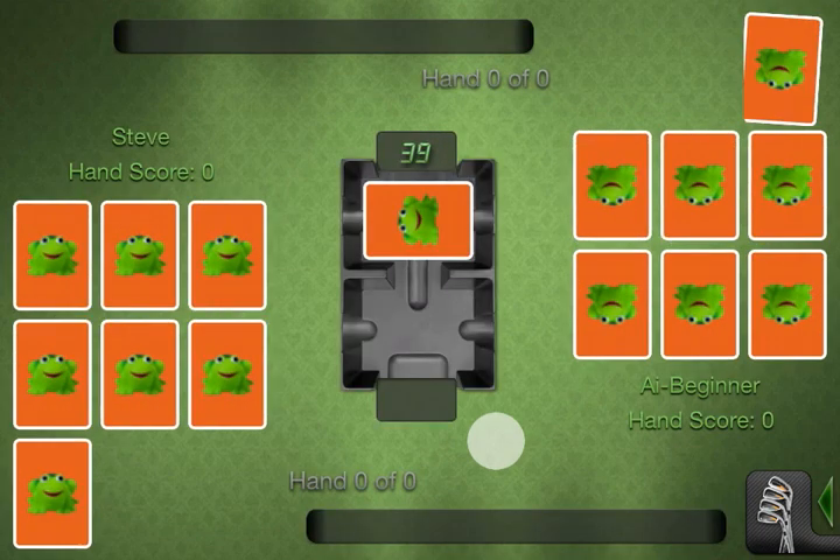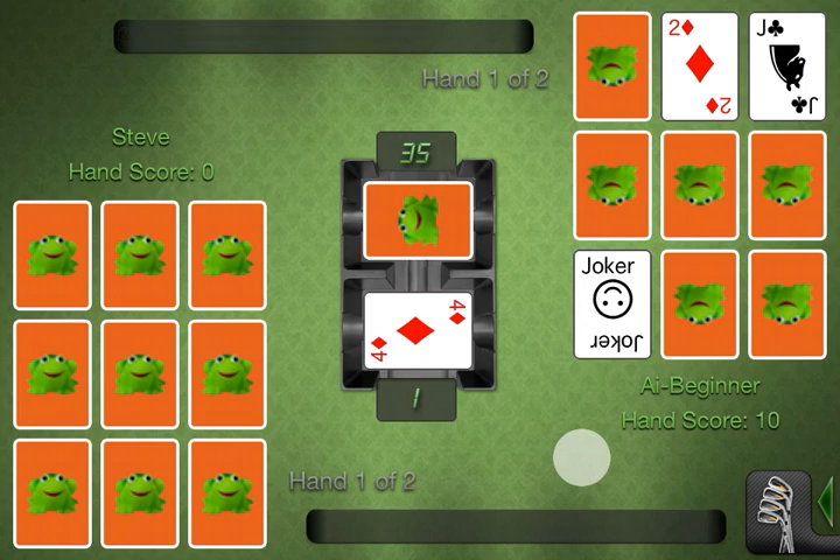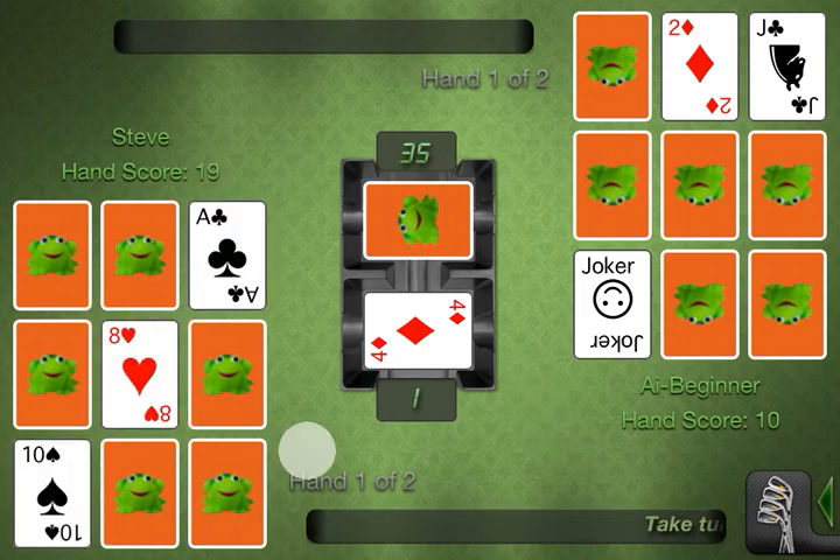Here's the game board — this is where most of the action happens. On the bottom left you have your layout, and on the top right the AI player layout. The first thing that happens is the AI flips over 3 cards. Now it's our turn to flip over 3 cards — I'm going to pick 3 randomly. First order of business is to see if any of those match the discard pile. None of ours do.